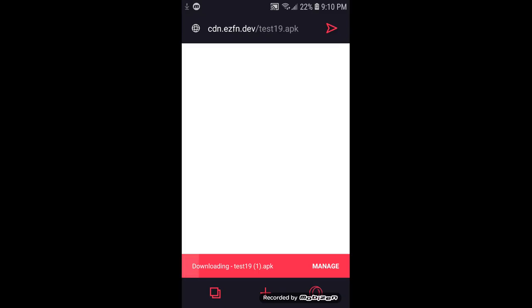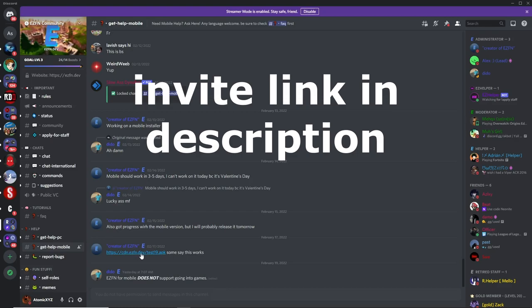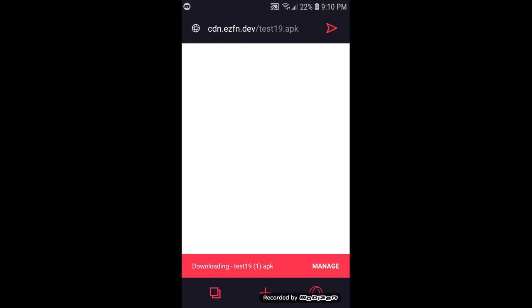First you want to make sure that you have a phone that can run Fortnite. There are two options: you can either join this Discord server that I'm about to show you, or you can just type in this link manually. Make sure you join this Discord on your phone and click on this link on your phone as well. If you click the link it should take you to this website and start downloading the APK, which is the private server. Alternatively, you can just type in the link that's at the top of the screen right now.